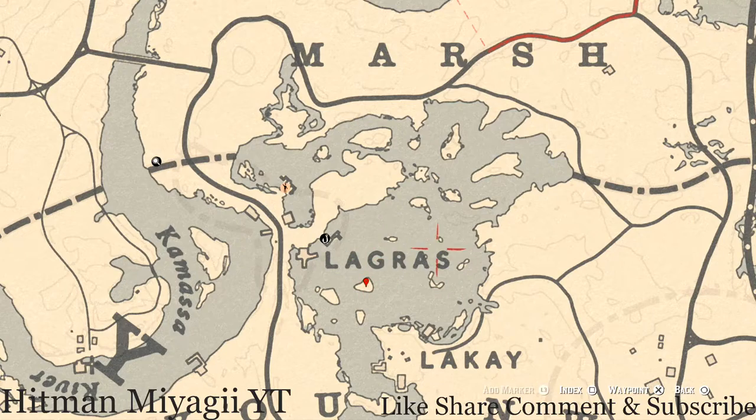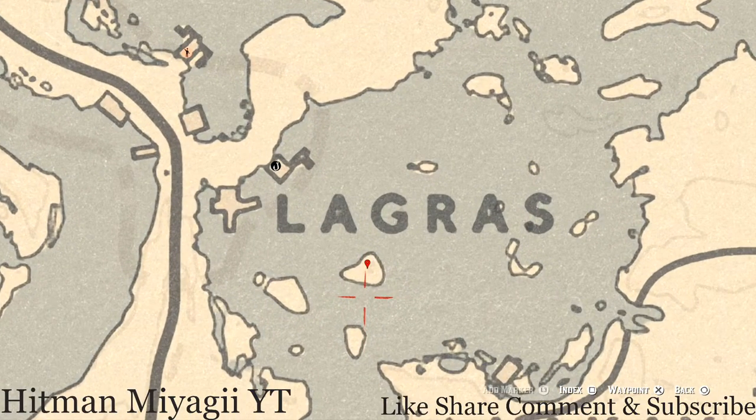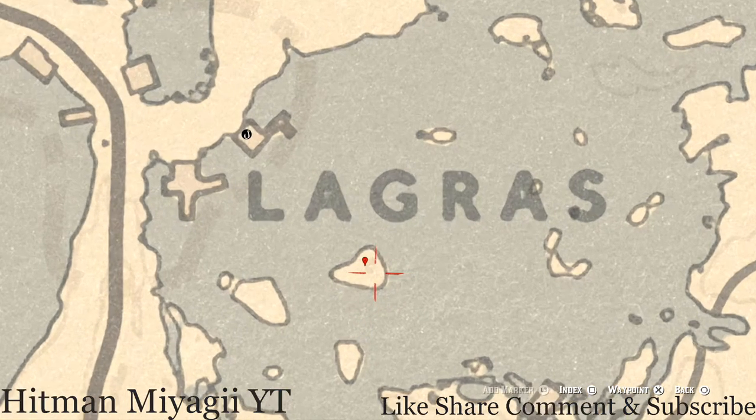Right here near Lagras — the S is silent — at this location you guys will get an arrowhead. The arrowhead is random; I cannot tell you what it is because it is randomized. Come right here with your metal detector and that's what you will dig up.